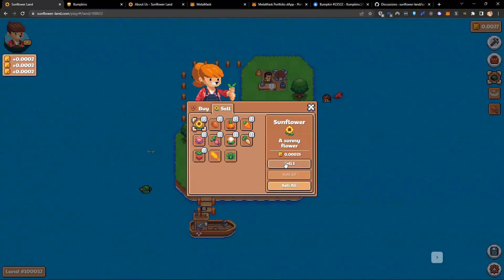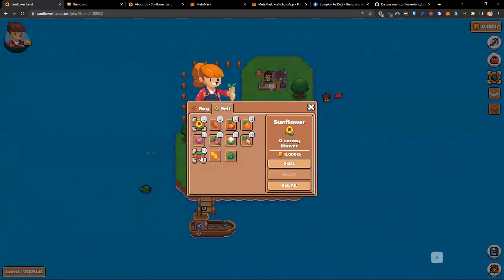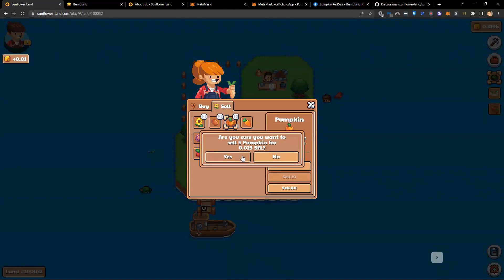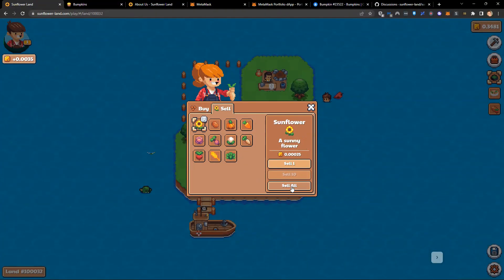I can then come across to the market and sell my free sunflowers. I have a few other items here from testing purposes — you obviously won't have these. Let's sell everything to come back to the very beginning. Everything's been sold.